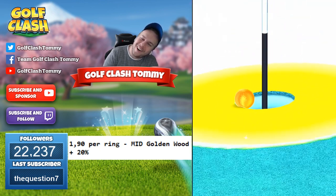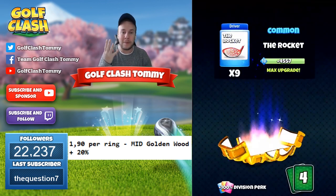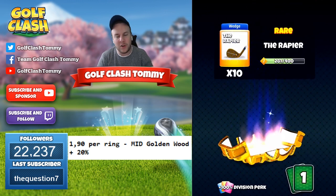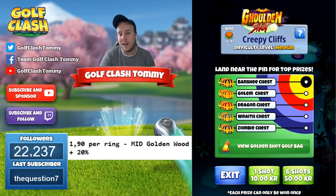To repeat: with headwind, have a landing position slightly inside the rough on the fairway at the top with the red ring — four bars backspin, not max. If you have side wind combined with headwind, move the ball guideline so you have the outside of the yellow ring to either right or left. With tailwind, use the red ring just at the rough side. With crosswind, max backspin. Always adjust for the impact of the bounce. The golden wood club is 1.9 per ring including 20 extra at medium distance.